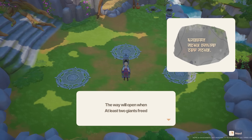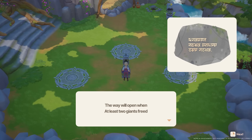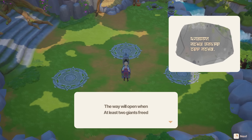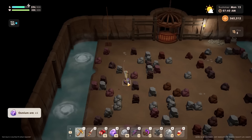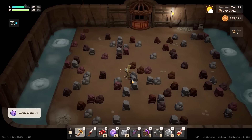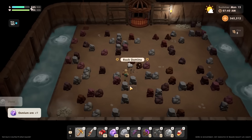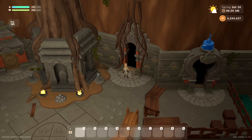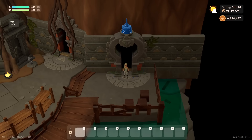Finally, for land waypoints, there is the fast travel point found right outside of the giant village. This shrine reads: the way will open when at least two giants freed. This hint is one of the least cryptic; however, you'll need to know how to free the giants in order to actually do so. I'll leave the actual story for you to experience and discover on your own. You will need to reach the bottom of both the earth and water gates in the Forgotten Cavern to free them and unlock the fast travel.